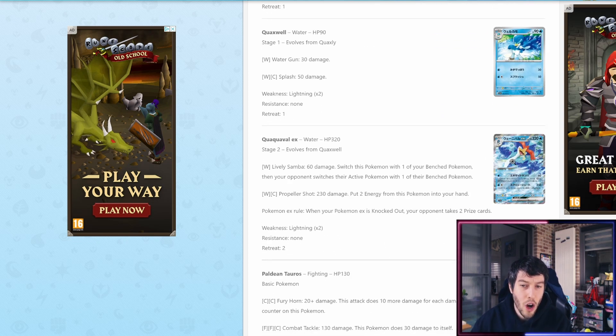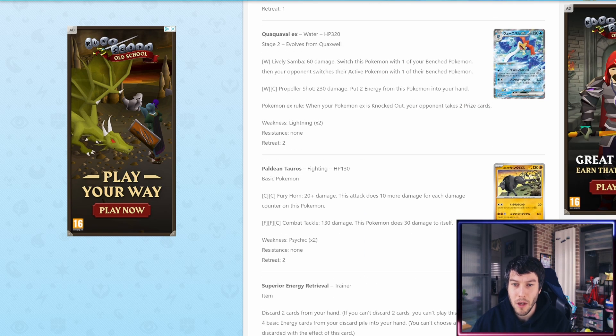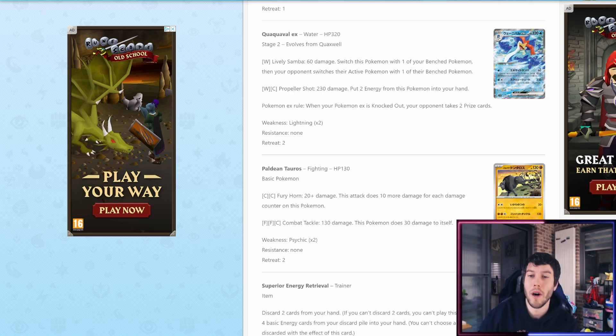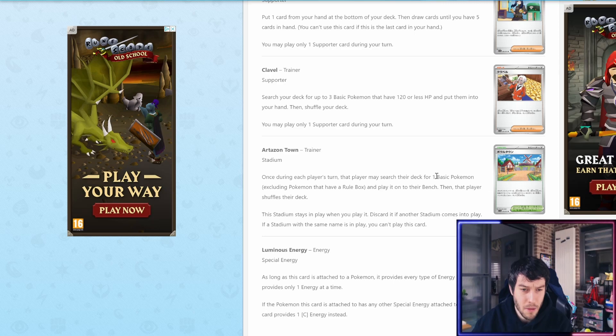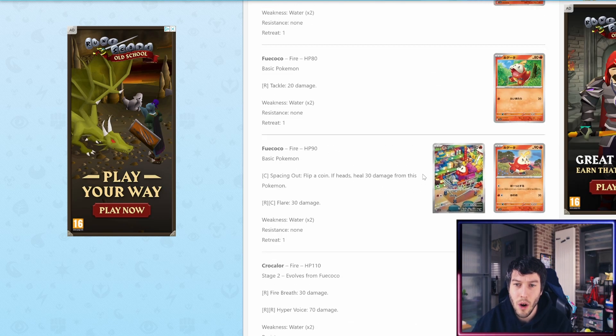And then we've got the final evolution of Quaxley in its EX form as well. Let me know in the comments down below which one of these cards — the three starter Pokemon illustration rares — you like the most, and what you think about the rest of these announcements. All the final evolutions are probably getting EX cards.